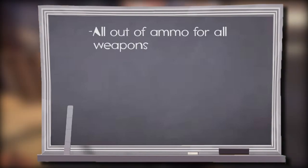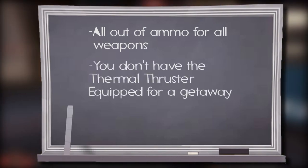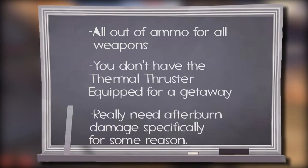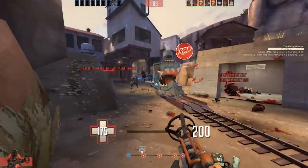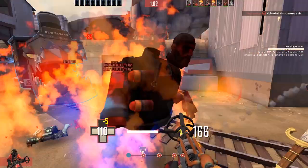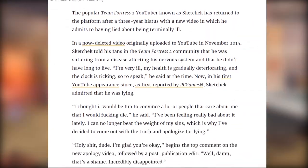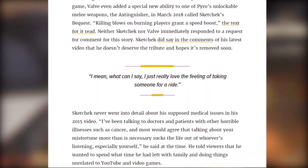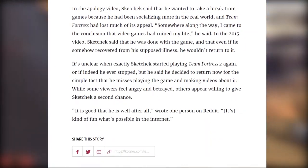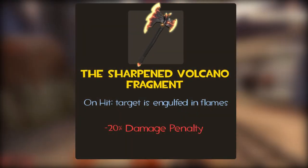It does what Pyro can already do super well. The only good situation I could see this weapon being useful in is if you're all out of ammo for both primary and secondary weapons, you don't have the Thermal Thruster equipped, and you really need afterburn damage specifically. And that fills my quota for having one possible good upside — that one situation. I feel remiss. I feel like the weapon has secret uses that only a competitive pyromaniac could make use of. It's not like I have a lot to work with.